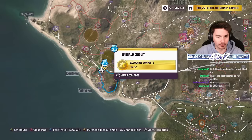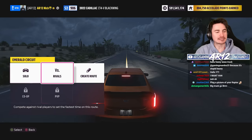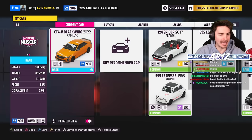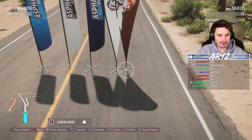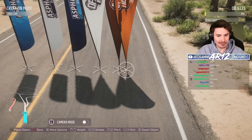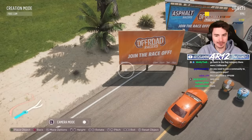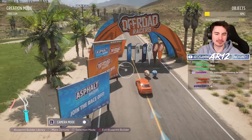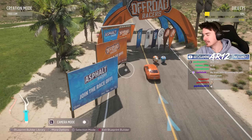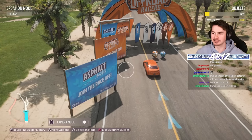Let's jump into all of the new Event Lab stuff because apparently there's quite a bit. We've got a load of flags and banners — these look very new. There's a feature called 'Join the Race Off' — why does it sound like some weird cult? These are some of the new props. I'm going to leave it up to all the map creators to make some cool stuff. I'm very excited to see what they do with them.